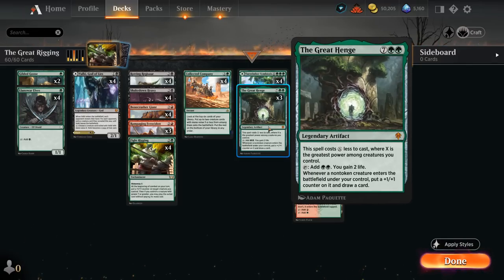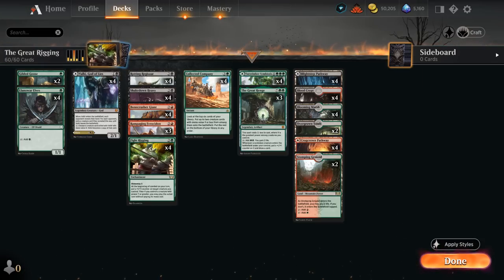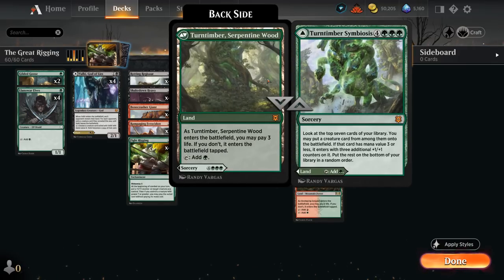With all these six and seven powered creatures, we can get The Great Henge down as early as turn three if we start with a one-mana mana creature. Turntimber Symbiosis is a land that's also a seven-mana sorcery, so we can potentially find it off Fight Rigging and not be too disappointed — it will find a creature and put additional counters on it as well.